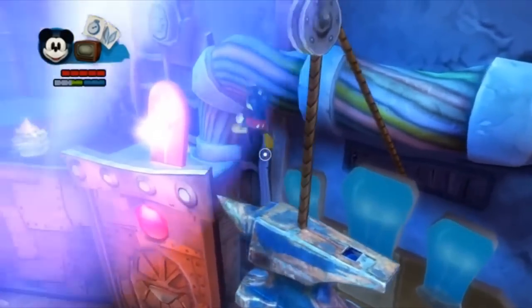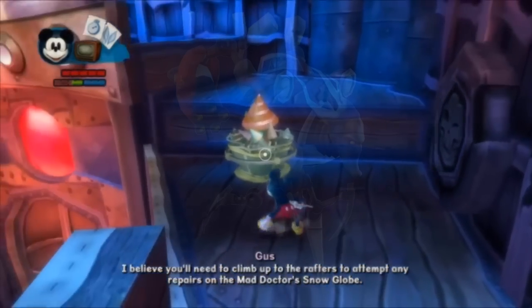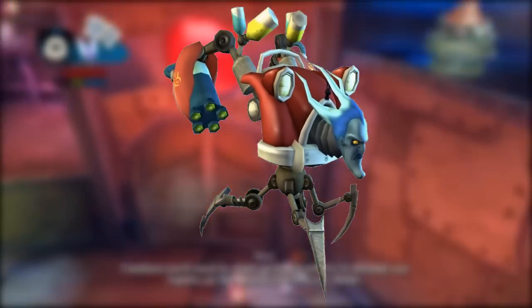Also, in the train tunnels, believe it or not, the Tanker found there is none other than the Hades head from the original beta version.